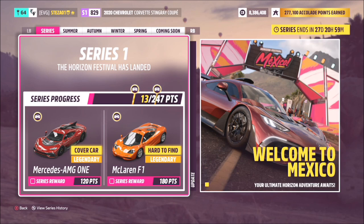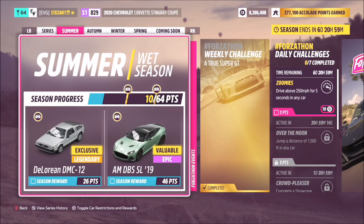Without further ado, we're getting stuck in on the series main page. Currently we're on series one, and this is where it tracks your overall progress — all of your weekly scores add up to the points shown on this screen. It will probably take until the second week before you can get the first car, the AMG1, and by the last week you'll be able to unlock the McLaren F1. You can't unlock it on the second week since there are only about 64 points per week, which isn't enough to reach the 180-point total.